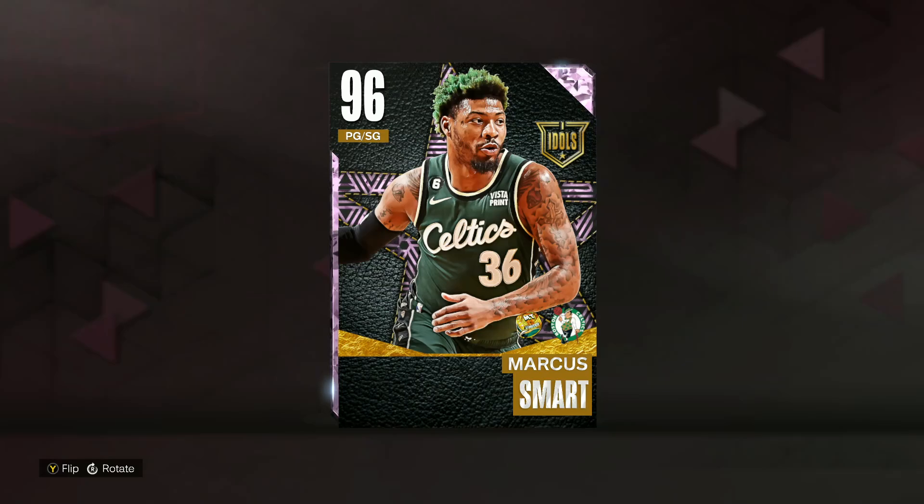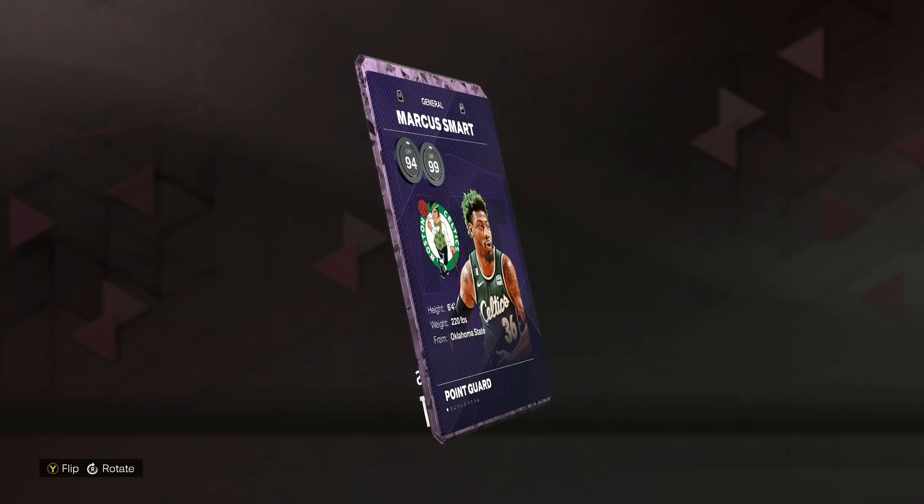In this video we got a gameplay on the new pink diamond Marcus Smart in NBA 2K23 MyTeam. He's going to be a point guard slash shooting guard, 96 overall, and I think he's going to be one of the better budget point guards in the game for under that 10,000 MT range.